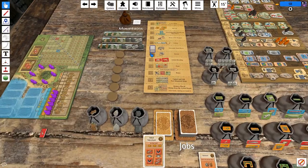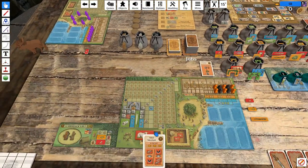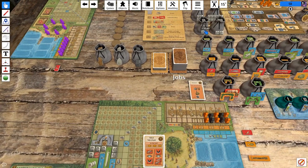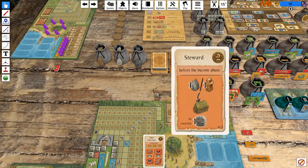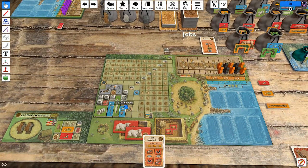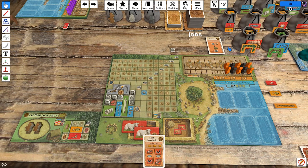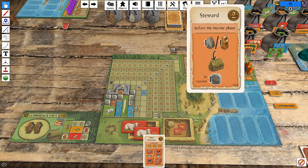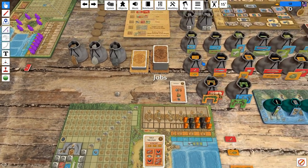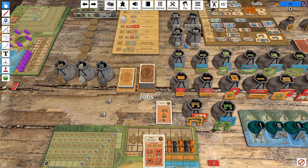We move to income. Right before the income phase, we get to put a wood in a shed, which generates us a coin. Steward is already maybe the best profession we've seen so far in the entire series. If we buy one more shed, that's enough opportunity to use steward for the entire rest of the game. With this coin, we receive five more coins as our income.